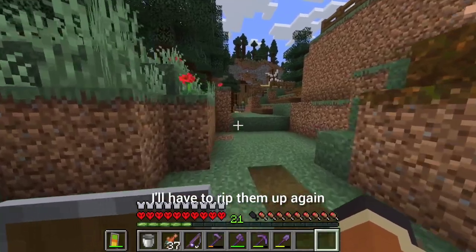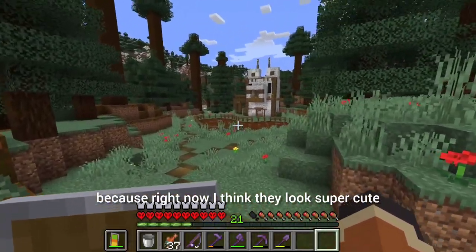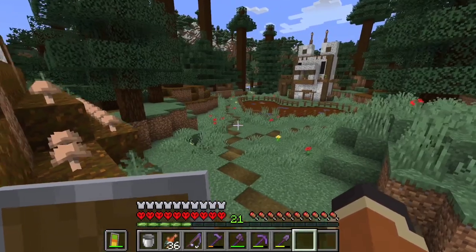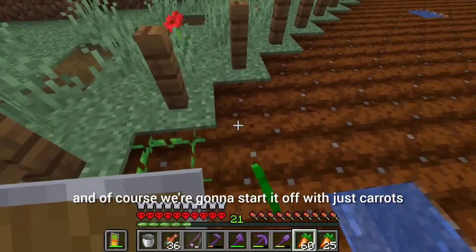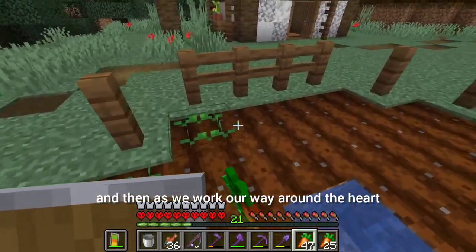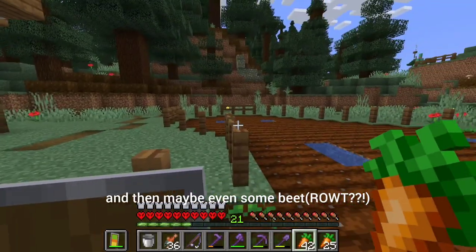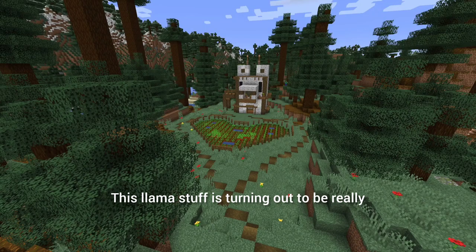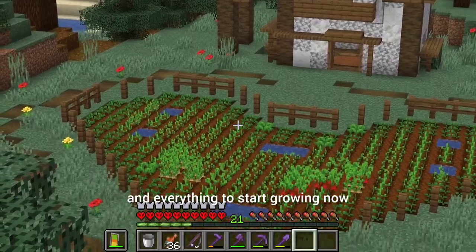I've got a lot of terraforming I still have to do, but other than that this is coming along very nicely. I added some path blocks here — I didn't learn my lesson from the last time I used them, because for some reason I actually thought they looked pretty good. I'm sure in the future I'll have to rip them up again, but right now I think they look super cute, which matches the whole super cute stuff I've got going on. All I've got left to do is start planting — starting with just carrots, then potatoes, and maybe even some beetroot.